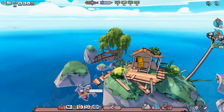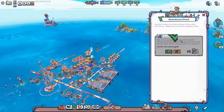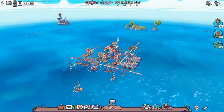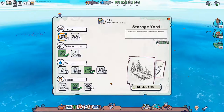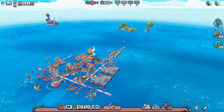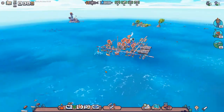Picking up stuff here — canned food and some iron. About ten research points, that is really nice. So that means we have sixteen, which means we could get a fishing cart or a plastic recycler. We'll see what happens.